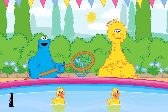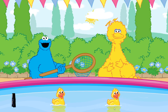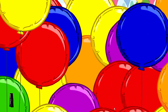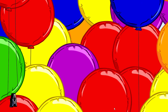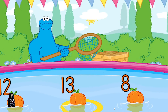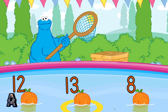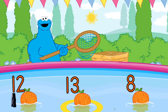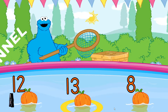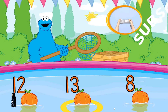Oh, look at this cute little pond! Hey, what's this net for? I think you use the net to scoop things up! Me see lots of things to scoop! Me going to scoop up things with numbers on them to win! Oh look, pumpkins! Scoop up something that has the number 12 on it! Wait till it's in the yellow circle, then scoop! To scoop something up, pretend to scoop with your Wii Remote!